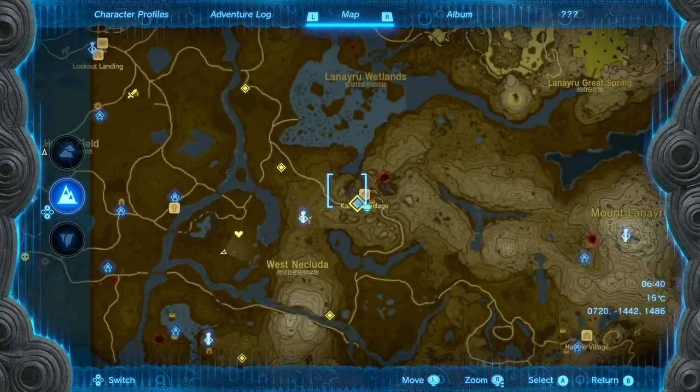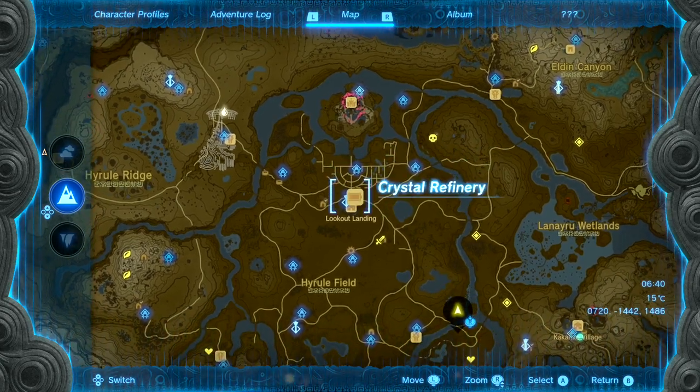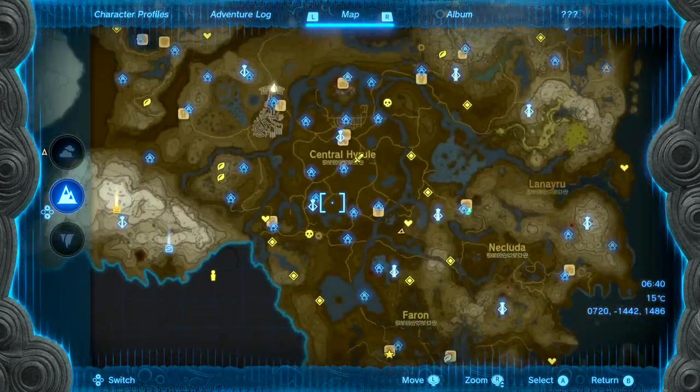If you've progressed the story and gotten the Goron follower, there's an underground area in the Lookout Landing where you can get quite a few, but it's a real pain in the ass, and I really didn't like it, which is why I decided I was going to find a different spot.